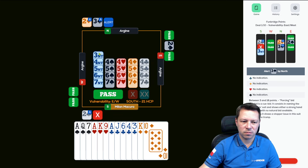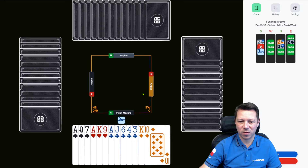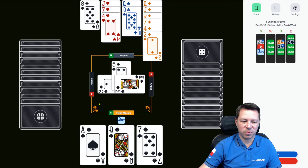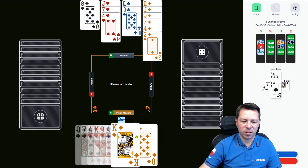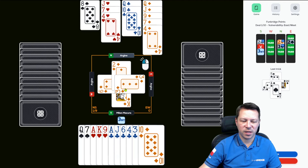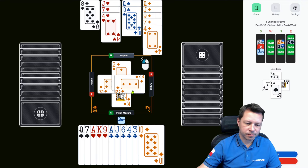He doesn't. Playing three no trumps non-vulnerable when we could play two spades doubled — there must be a reason. I'm going to play the diamonds, and if they duck the first round — see, they duck the first round — now I have to change my plan. Because if I continue diamonds, opponents will establish the spade suit and suddenly I will lose control and I don't have my tricks.